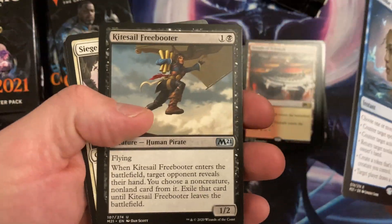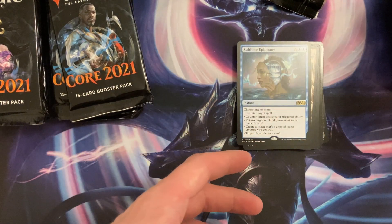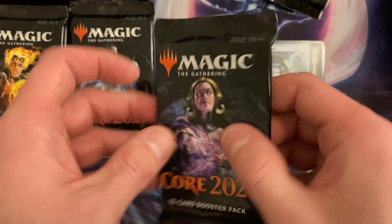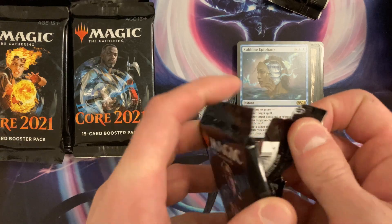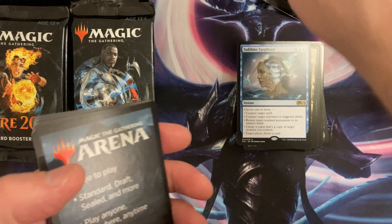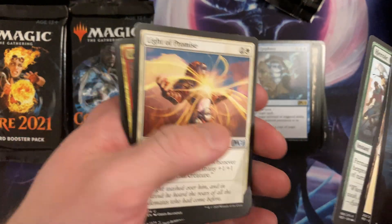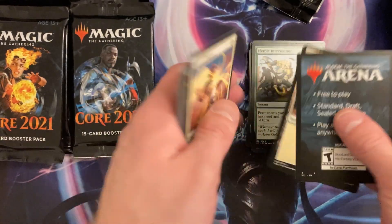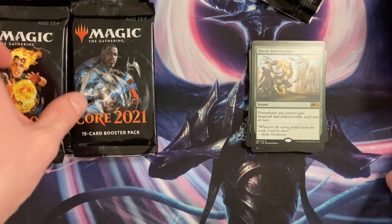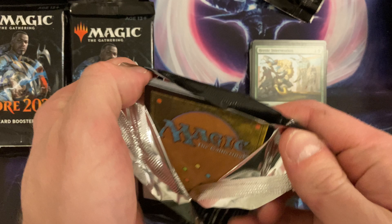We got the non-foil version. We're getting to the end though — I want the full box. Let's open it up. Give me the planeswalkers that I need. Another Heroic Intervention — now that's disappointing. I don't care, I just want Ugin.